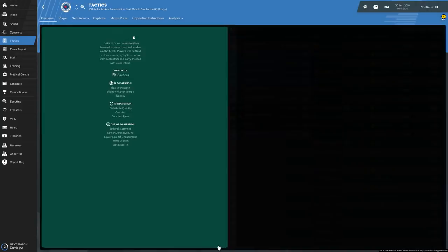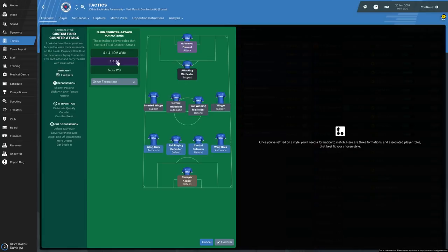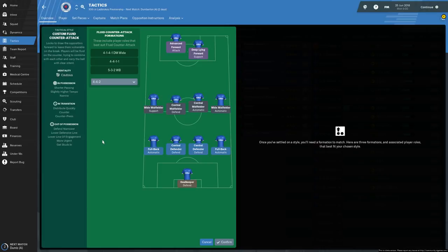Formation options are a 4-1-4-1, a 4-4-1-1, or a 5-3-2. Celtic are more likely to play with one up front so three centre-backs would be a waste. I think the 4-4-1-1, but I'm going to change it to a 4-4-2 actually. That way we can launch it up to Lafferty and Morelos up front.